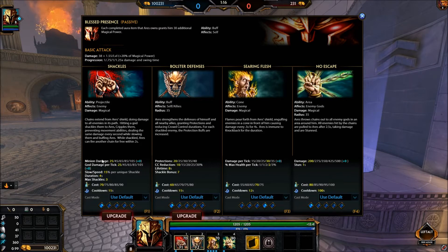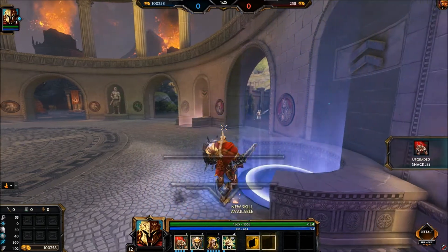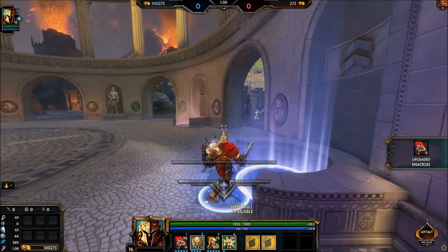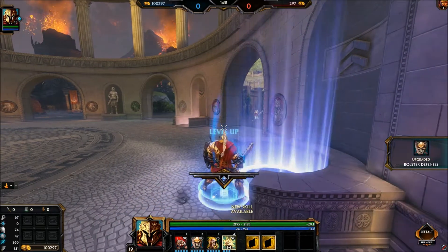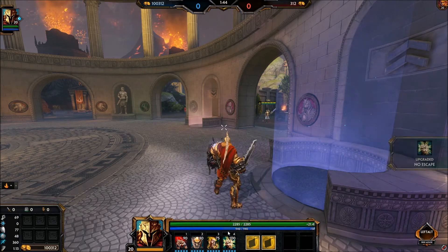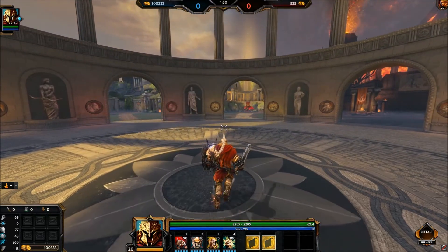The 1 is going to be very helpful as well. Go into your 1, then finish your 3, go back and finish your 1, then finish your 2 — because the CC reduction and extra protections are absolutely amazing on him. So the full level-up order is: 3, 1, 3, 2, ult, then max 3, 1, 2, ult in that order.